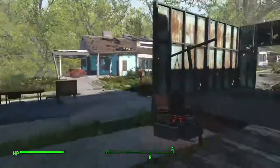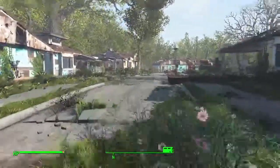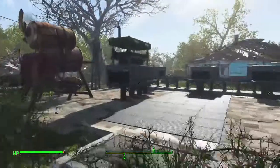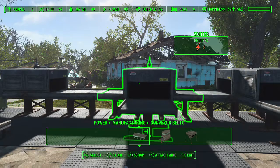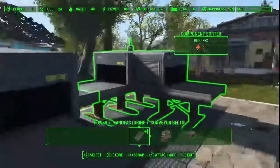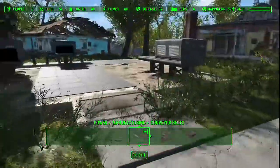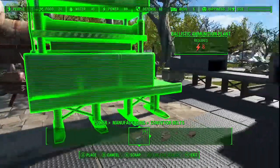All right, let's go back to our project — the simple ammo manufacturing. Now you've seen a little bit about how sorters do their thing. The sorter we're going to use — I'll keep this simple and show you both ways. We're not going to use the component sorter right now. There is a way you can do that, but this is the easiest, best way.